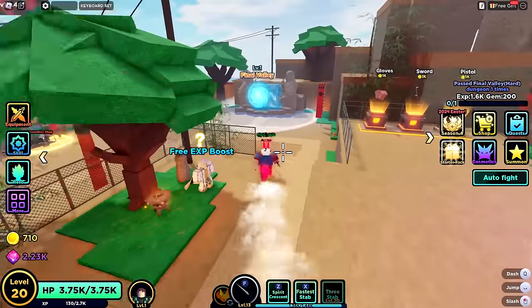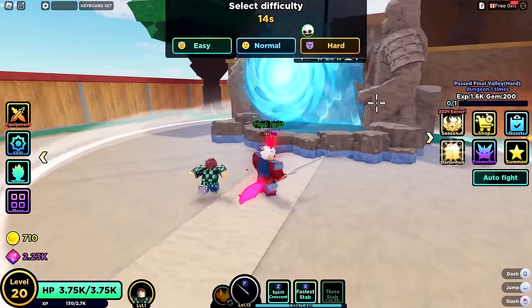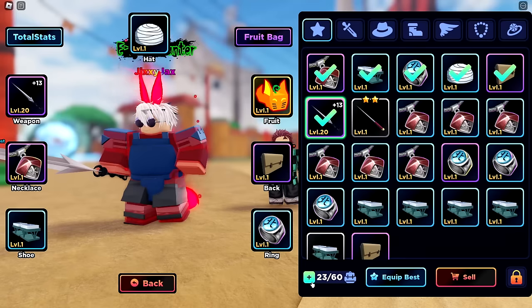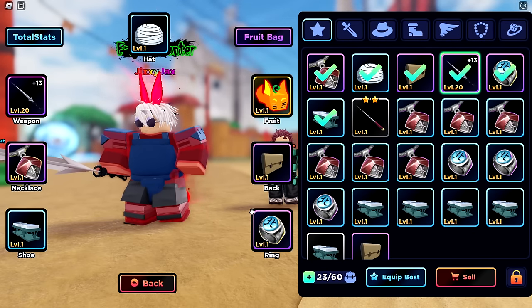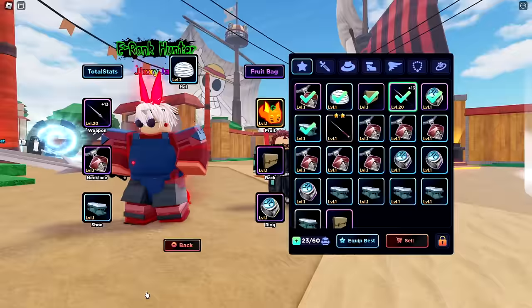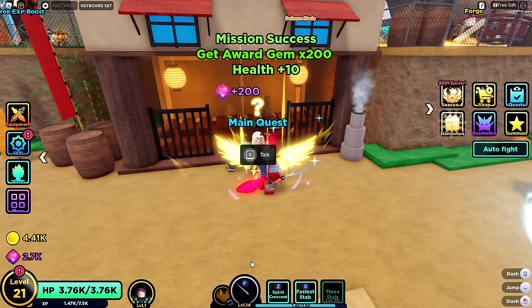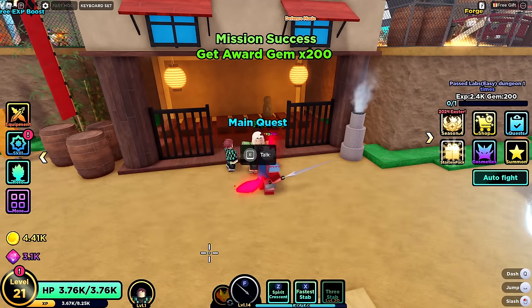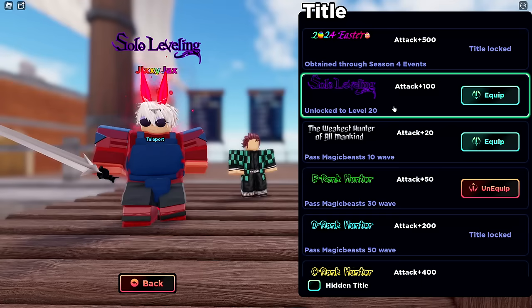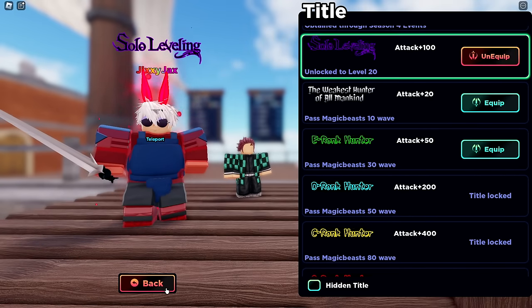We got a spell sword epic at 2.5% chance — 323 attack versus 155 on my old weapon. That's way better. Spent the rest of our money. Let's fuse all our extra items into it — now it's level 20 plus 13, dealing a bunch more damage. Let's run hard mode. We're also level 30 now, which is a massive boost because with that we can finally hero summon.